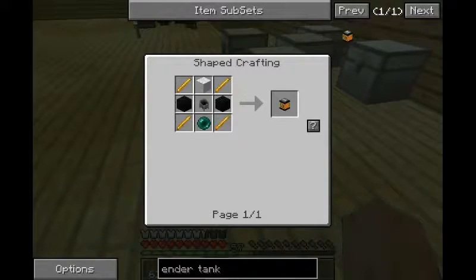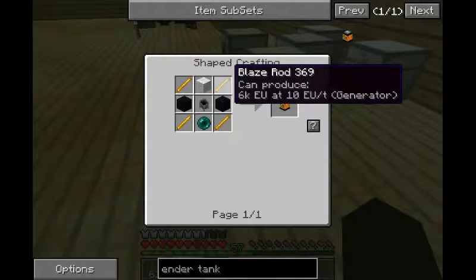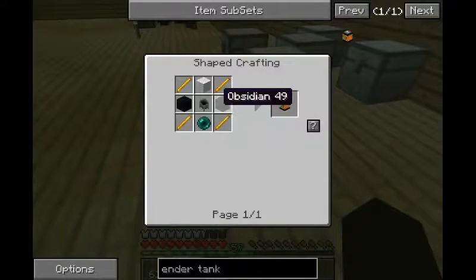We need a cauldron — that's just a lot of iron. Blaze rods are going to be a little annoying to get, but obsidian is fine, pretty easy. I'm going to need eight blaze rods, two hundred pearls, and a lot of iron.